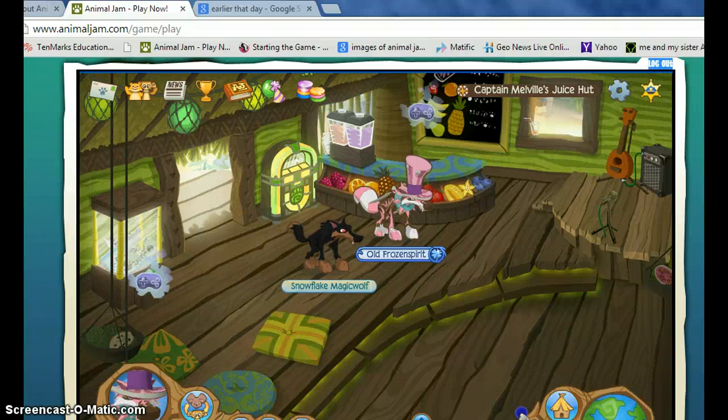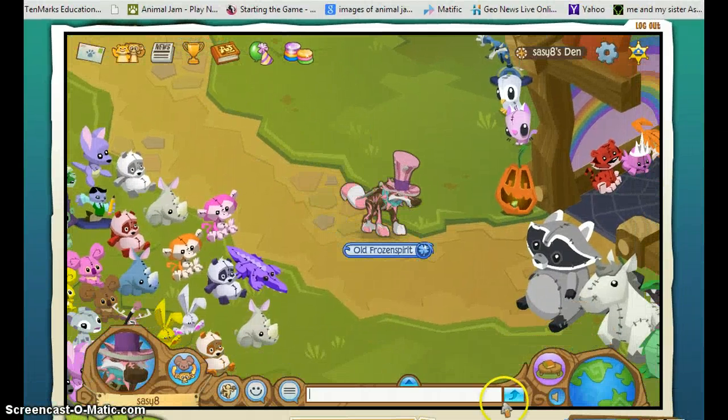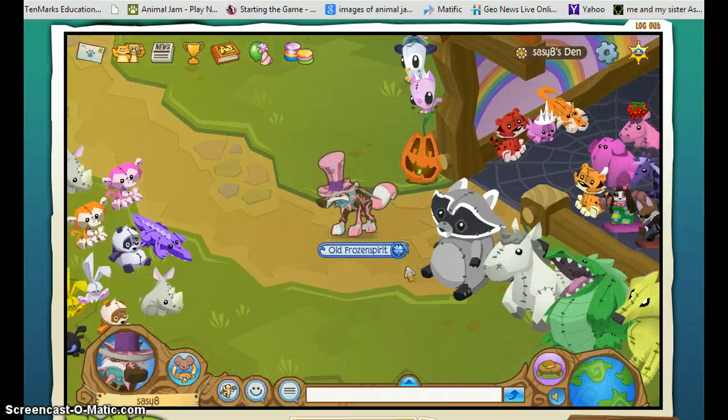And you'll get it in about three tries. It costs about 650 gems or something. And that's how you win the claw in like three tries.